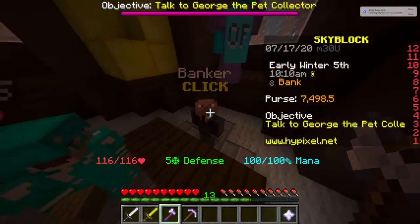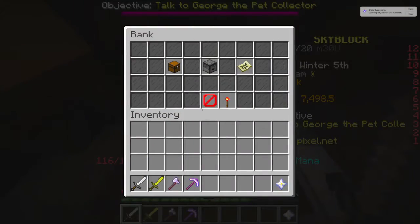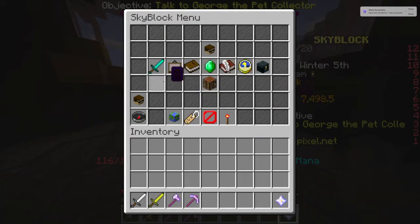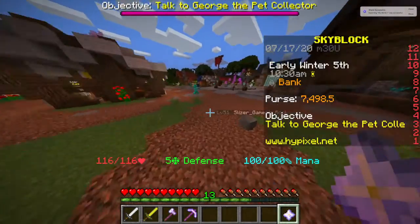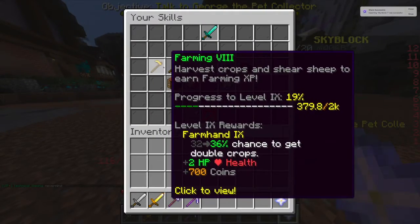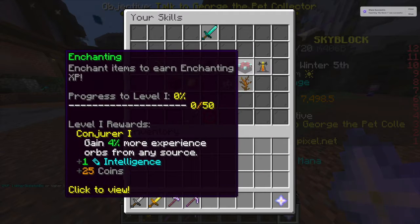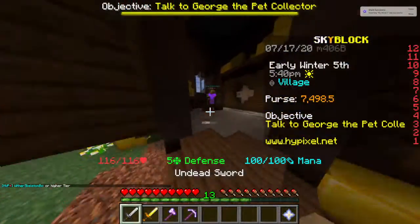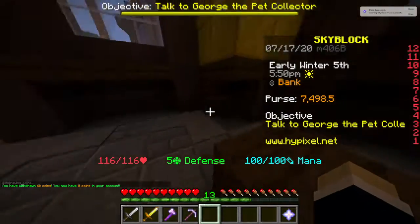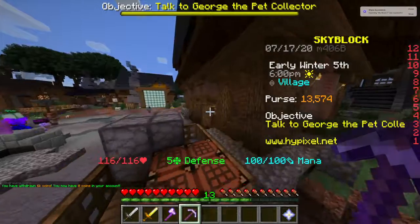I don't know why this isn't working - I think it's a glitch. Let me back out and go back in. We're back, I fixed the glitch. Here are all my skills: farming eight, mining five, combat one, foraging level five, fishing, enchanting and alchemy not leveled up. But now I have thirteen thousand coins, which is a pretty decent amount of money.